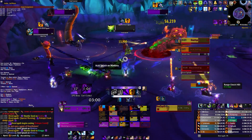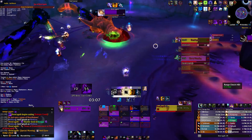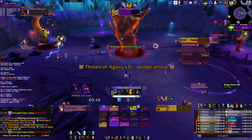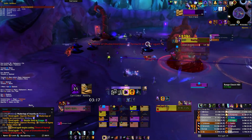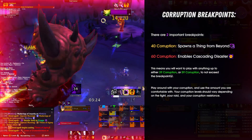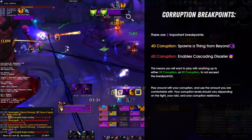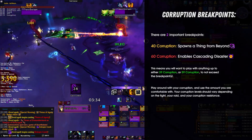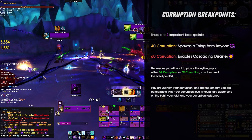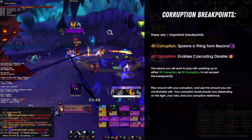Finally, let's talk about something which is actually very important to mention — how much corruption will you want to be playing with? Honestly, the answer is quite simple. You'll want to try to stay beneath the specific corruption breakpoints depending on what you can handle, the fight, and the overall damage intake. The first really relevant breakpoint comes at 40 corruption, which is when you'll spawn a Thing from Beyond. In a typical raid setting, that'll be easily manageable with good healers, meaning you can go higher. Your next breakpoint is at 60 corruption, which is when you will also suffer from the Cascading Disaster — meaning that once struck by a Thing from Beyond, you will immediately trigger the Eye of Corruption and the Grasping Tendrils. Exceeding this breakpoint is something I do not advise, meaning you will never want to go higher than 59 corruption.